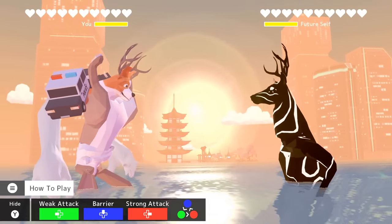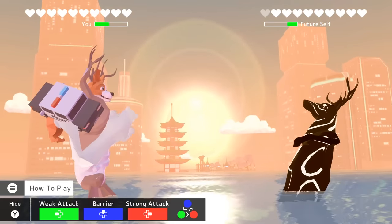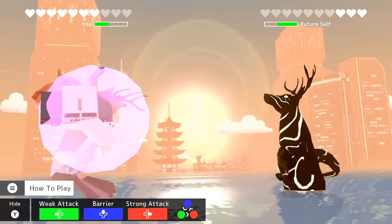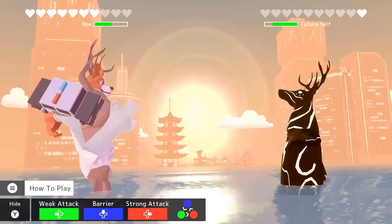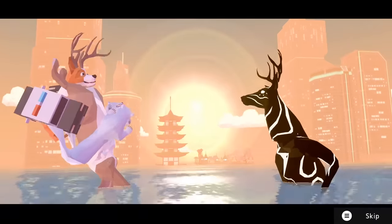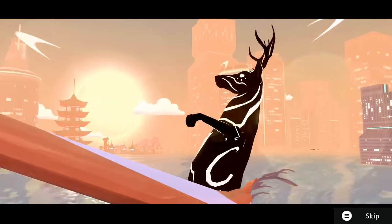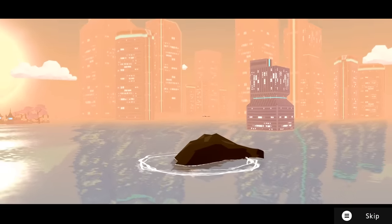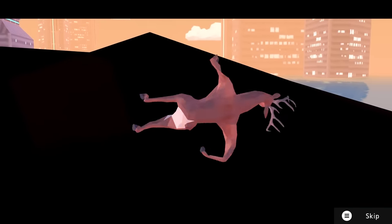First attack — you make the first move. I will. Bang, got it. If he goes for a strong attack, you have to hit him with the weak attack. Done. Killed him. So now we have to choose whether we kill our future self or the opposite of that.